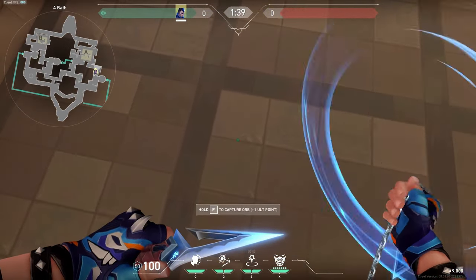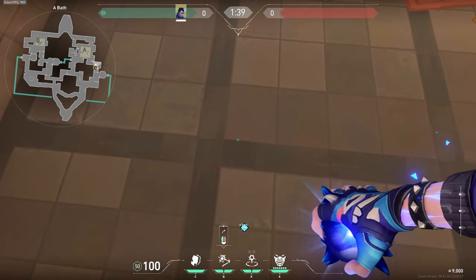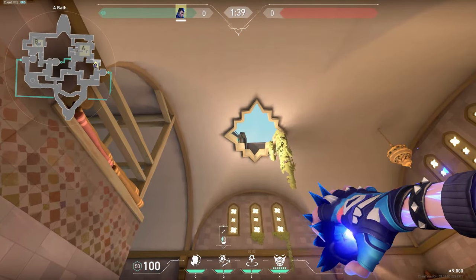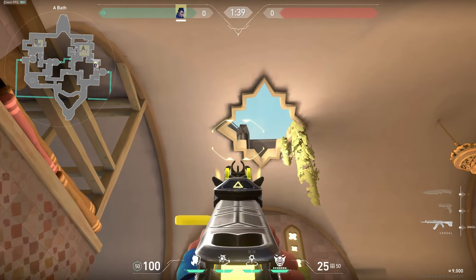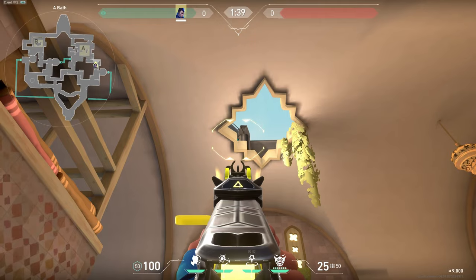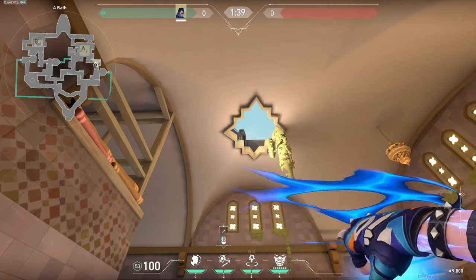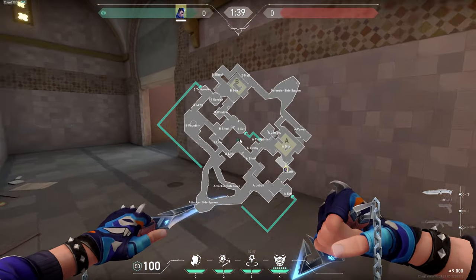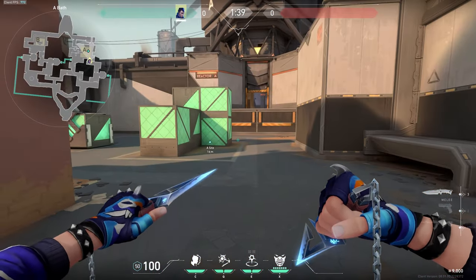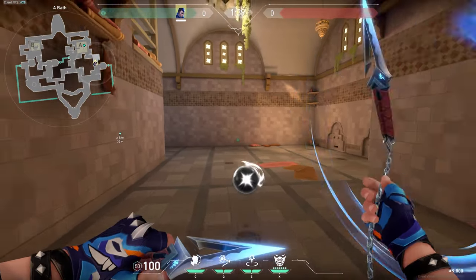Last but not least, a really good flash you can use in showers when you're attacking. You stand in this kind of box area in the corner, right where the line is. You aim up, literally right where the end of the line is close to the pipe, and you toss your flash. It'll literally flash all of back site except people that are close triple. It's actually really good — I just found this out recently and I was in love. I'll show you guys a POV of that.